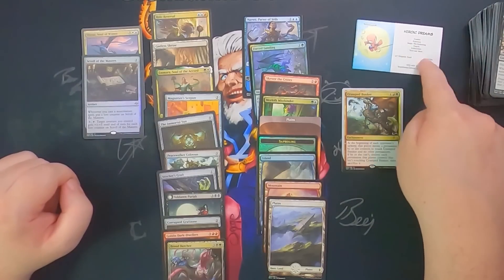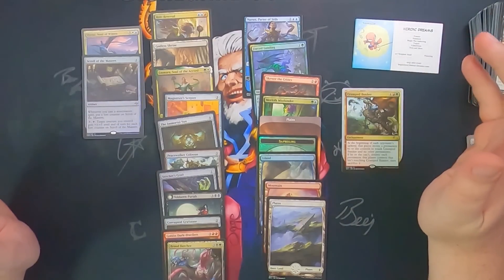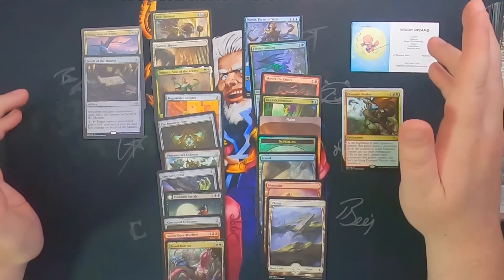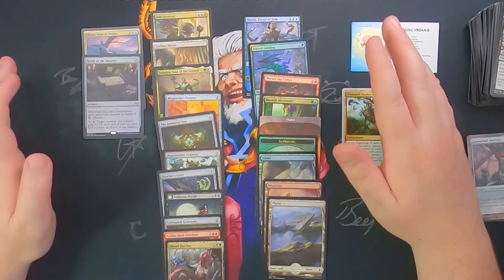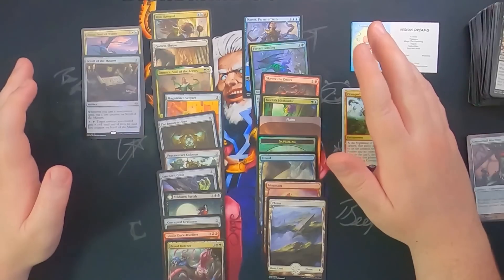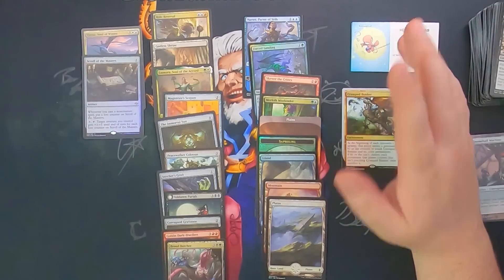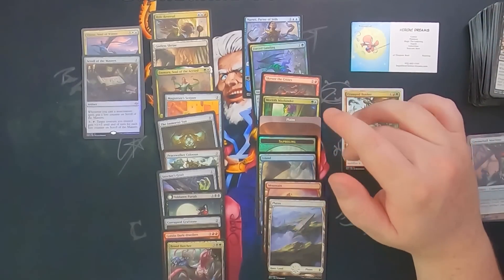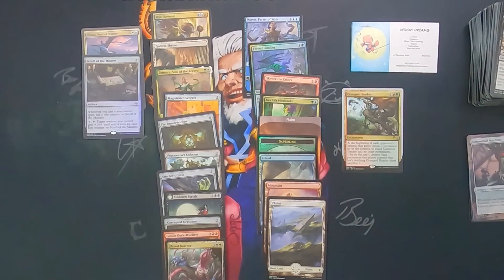Check out Heroic Dreams — there should be a link below in the description to their store. Check them out if you're in and around the area. The people there were pretty nice and very helpful, and they had a lot of product beyond just booster packs. They had a lot of Funko Pops, Comics, Warhammer, Star Wars, and all that kind of stuff. They also had a lot of other sealed Magic products — pre-release kits, event decks, and things like that. So they had a lot of stuff in the cabinet. I took a look at a bunch of it and may have picked up some of it.